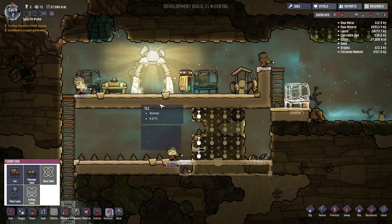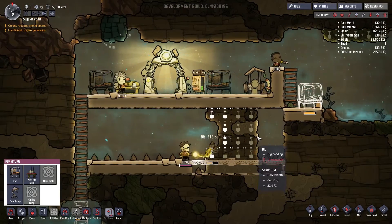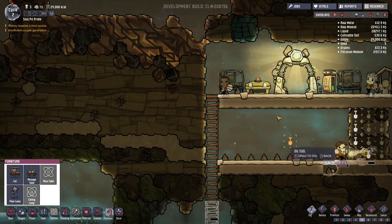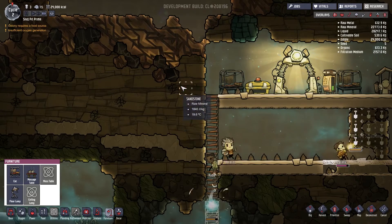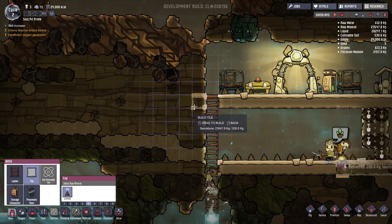We don't have a lot of food left — we have 27,000 calories. So we're going to have to get food generation up soon, which means power, which means a lot more room. We're going to need to move on this stuff.